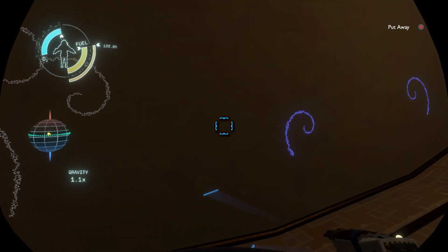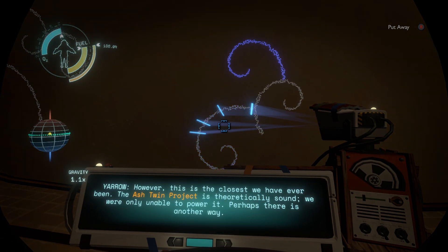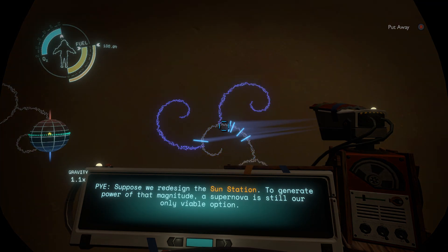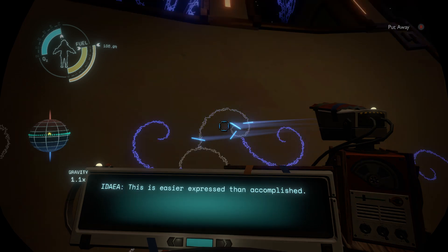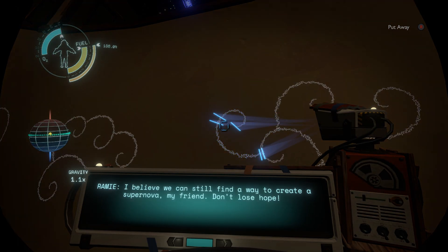These words are difficult to write — the Sun Station did not work. However, this is the closest we have ever been. The Ash Twin project is theoretically sound; we were only unable to power it. Perhaps there is another way. Suppose we redesigned the Sun Station — to generate power of that magnitude, a supernova is still our only viable option. You can wait for the Sun to explode on its natural timeline if you prefer, but you'll need to find some way to halt our aging process. I believe we can still find a way to create a supernova, my friend — don't lose hope.